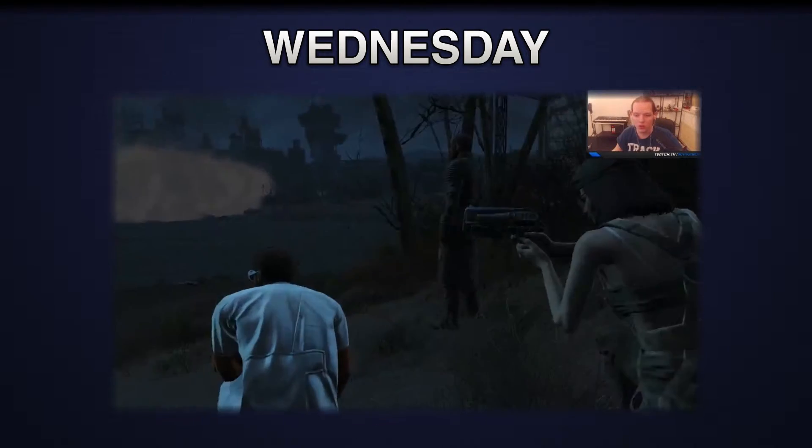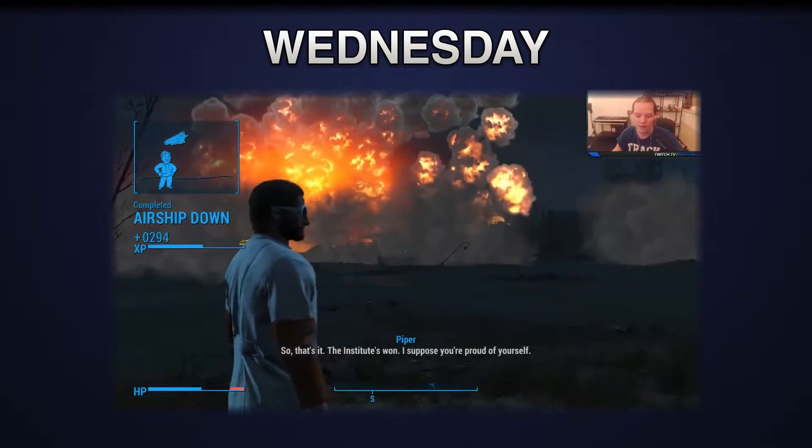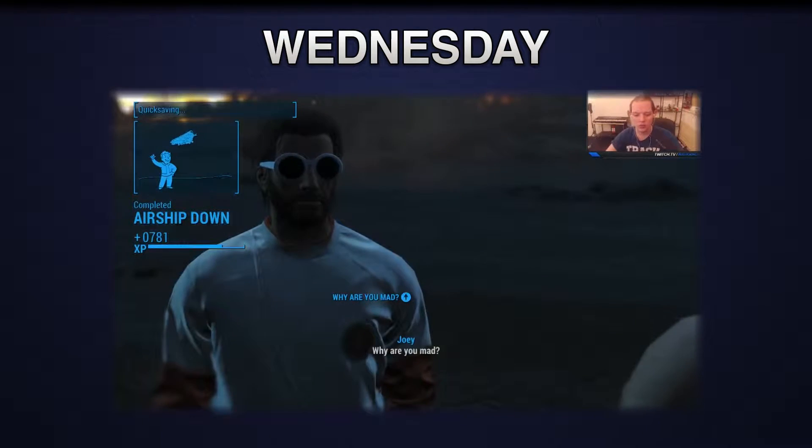After that, we got told to wipe out the Railroads, which I myself wasn't too happy about. Apparently after my choice, there was no turning back at that point. So we went ahead and wiped out the Railroads. And after that, we started the war with the Brotherhood of Steel.